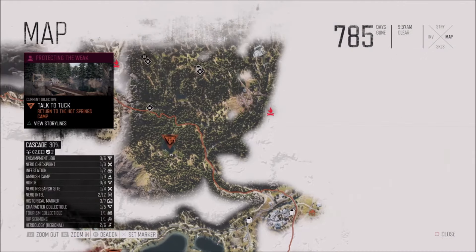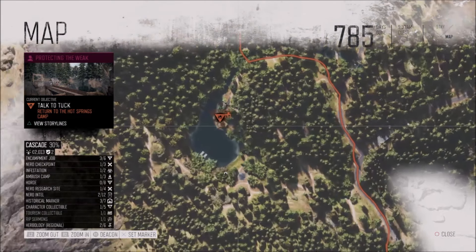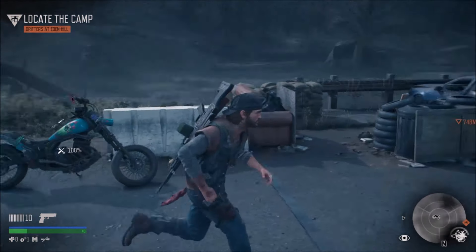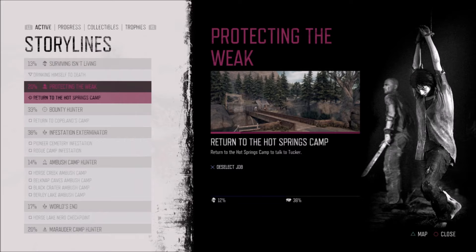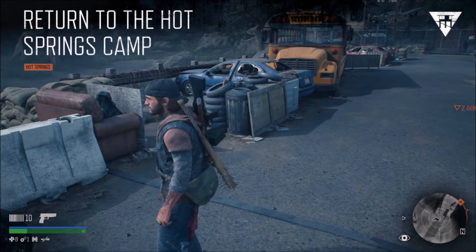Seems like I need to do a fast travel. I'll go to Copeland's camp first since it's a long way. Change of plans - I've decided to do that mission in the next video. This video covered the return to hot spring camp mission and Tucker's job. For the next video I'm going to do the Marauder Camp Hunter, since both questlines are at 20 percent. Ending here at Lost Lake camp.